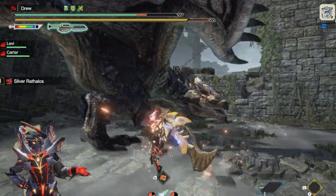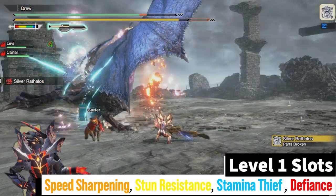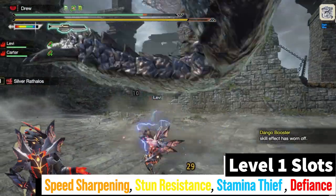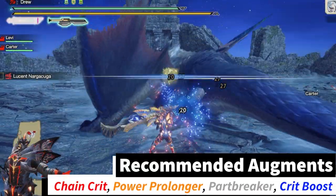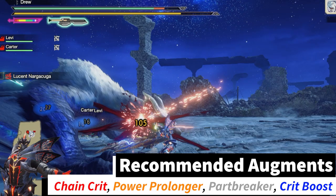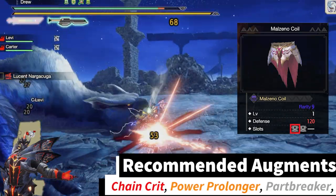Depending on which Switch Axe you use you will have a number of 1-slot decorations. My recommendation for 1-slots are speed sharpening, stun resistance, stamina thief, and defiance. One thing worth noting with stun resistance is that when you are doing your zero-sum discharge you will not be able to get knocked off and stunned. For arbor augments I recommend chain crit for more damage, power prolonger so we can maintain our amp state easier, part breaker for increased part breaking, and crit boost to increase our damage. Additionally, a valuable augment could be the Malzeno coil, as you can upgrade the 1-slot to a 2-slot and put in any skill you want.